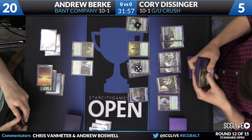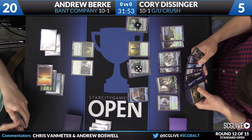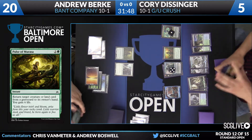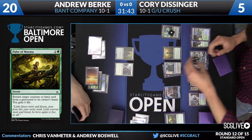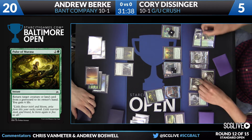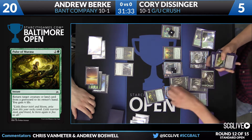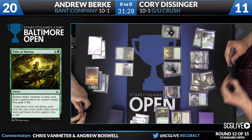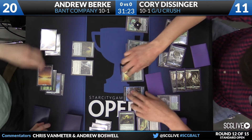There's a Pulse of Murasa — Corey does have a few ways to gain life. Pulse of Murasa is going to help buffer his life total. One of the difficulties about facing this Blue-Green Crush deck is you can get it so low, but then it bounces back so quickly once it gets all its mana online. It sees a large number of cards and can gain life. With Pulse of Murasa, he can recur it with Den Protector or flash it back with Jace, so he'll always have access to it.